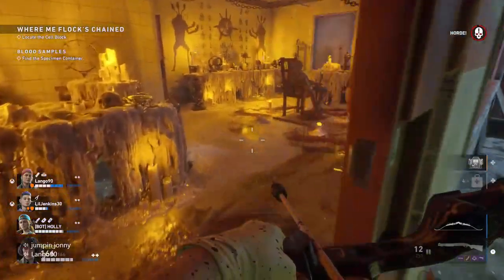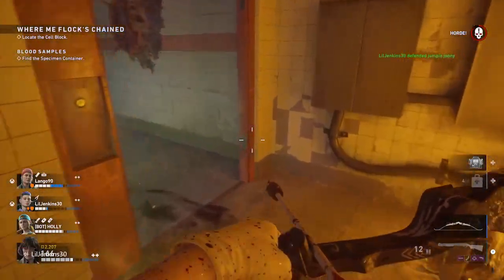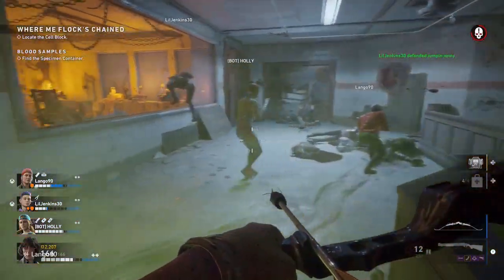The bow has unlimited ammo, so when you see or hear a crone, get your bow ready — it only takes a few shots to kill one.